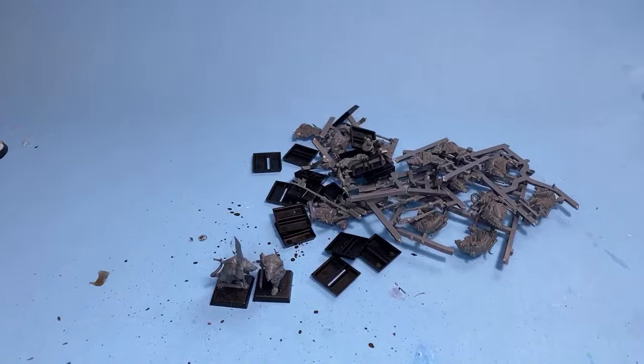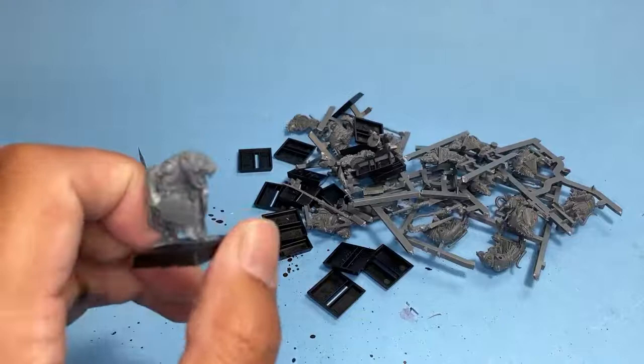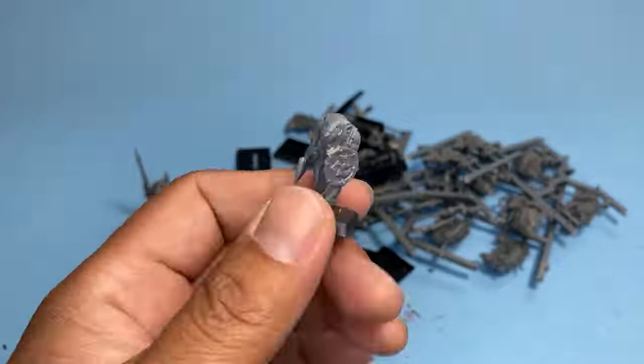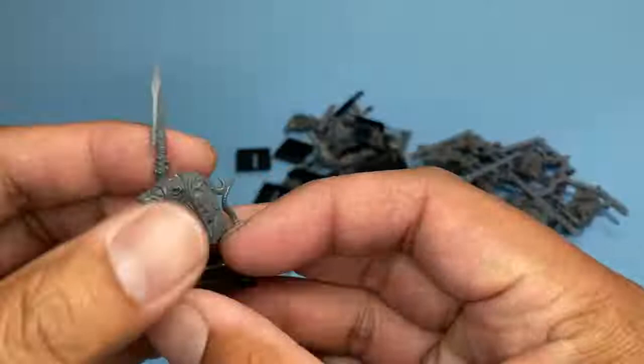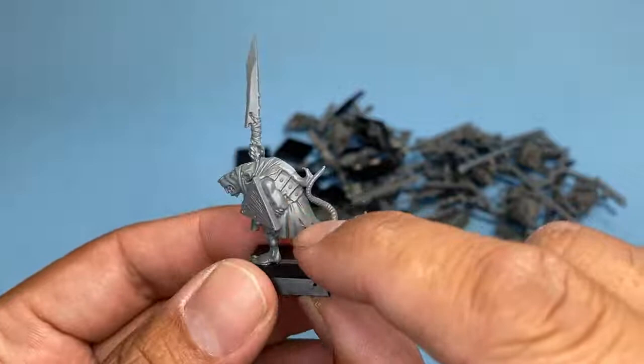These are from the Island of Blood set. We've got 20 clan rats, or you can use them as slaves. The great thing about this set is that you've got a bunch of different sculpts. You've got some in little rags, looking very, very worse for wear. And then you've got some that are actually wearing straps or strips of armor — little plates — and their clothes appear to be more like they're clan rats, better equipped. So you've got different kinds of Skaven. That's what I loved about this set.